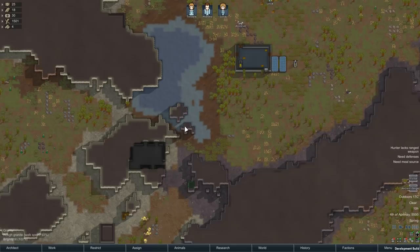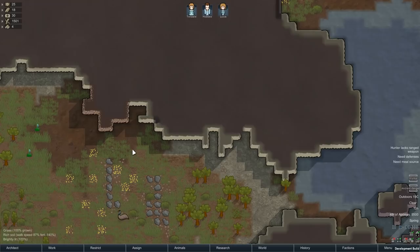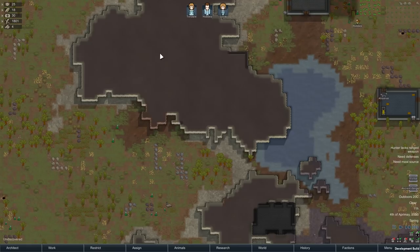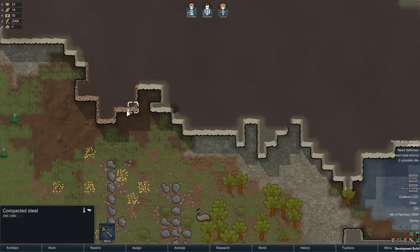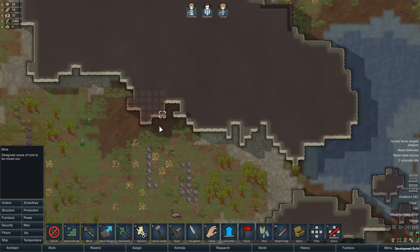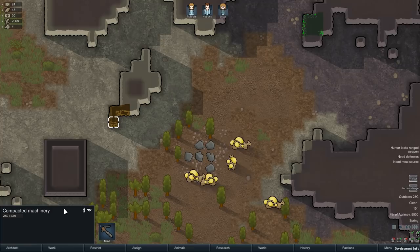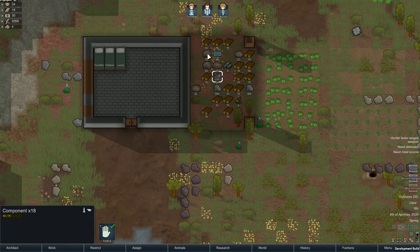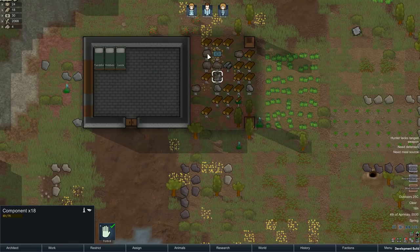Steel is a little harder to identify, but once you see it you'll never forget. This is compacted steel — it's actually within the rock, sometimes buried deep inside but often visible from the outside. You can tell steel apart from other rock by the lovely pattern on its edge. Go to Orders, Mine, and drag a chunk to be mined. Similarly, compacted machinery is a raw resource for components, which will help you with any electrical stuff you need.